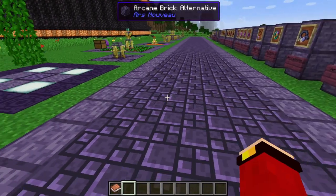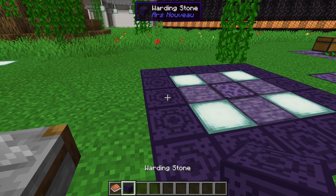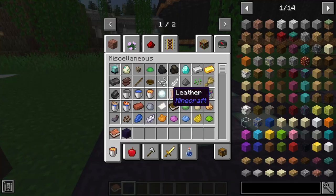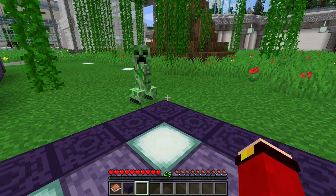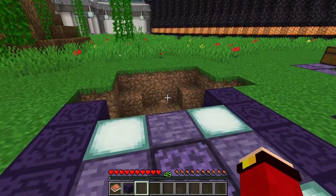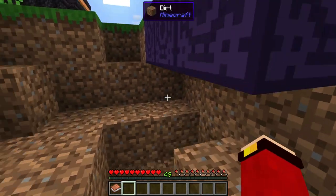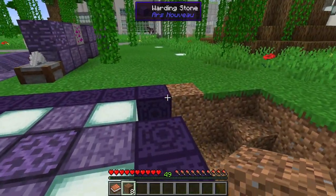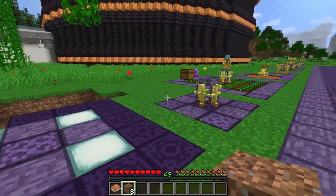There's also the Warding Stone — it's overpowered because it doesn't allow any mobs to cross over it. You craft it with eight arcane stones and only get two. Testing with a creeper: it can't touch you, but be careful — even though a creeper can't get close, it still has a long range and will find a way to try to damage you. One of the warding stones got destroyed by the creeper explosion.